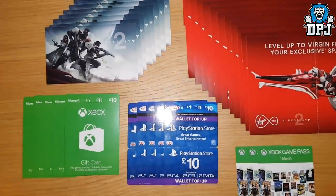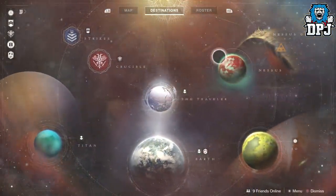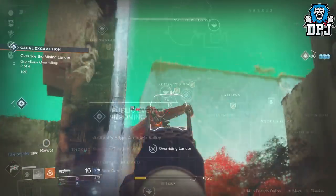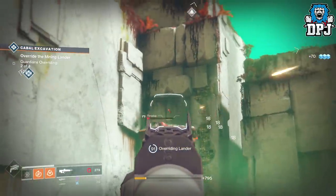So the other day I posted what in my opinion was the best exotic engram farm, by doing a public event within Artifact's Edge. The public event that spawns here is called the Cabal Excavation. To trigger this as a heroic, you simply have to destroy the ship that circles the area — it's called the Thrasher.